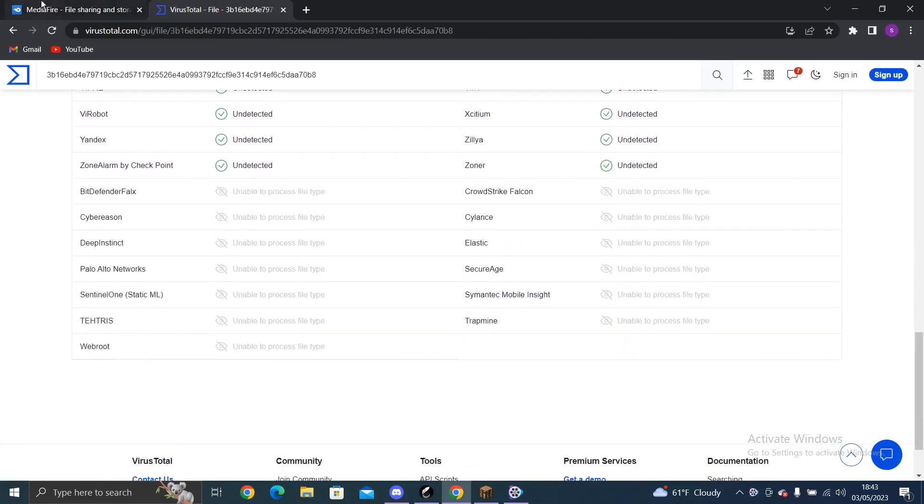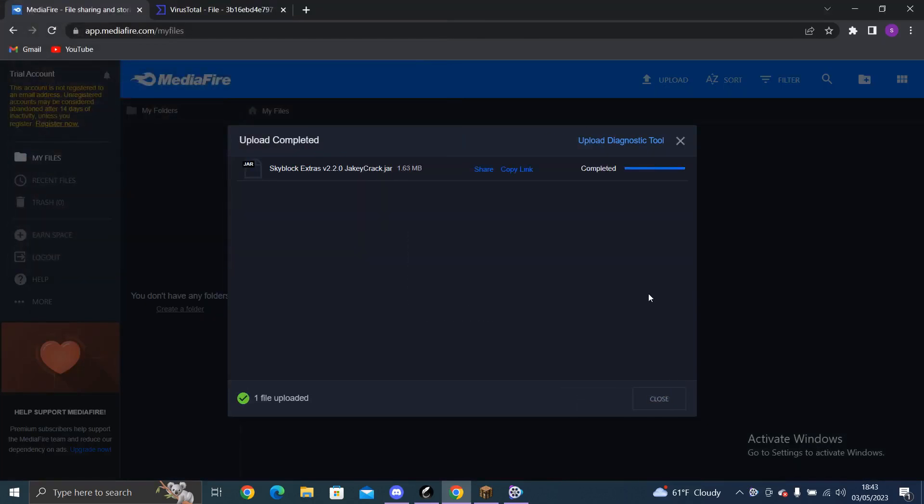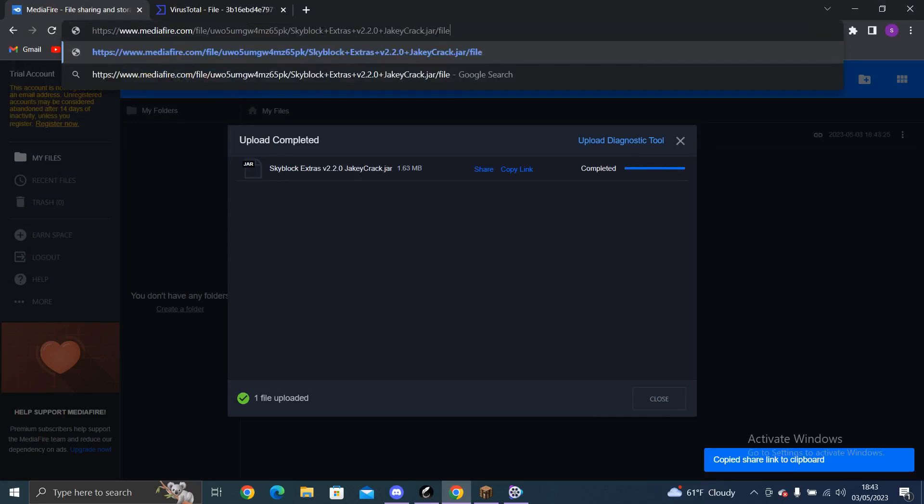Now I will get the same file and drag and drop it into MediaFire, which of course has one more virus scan. Here you can see I didn't cut the link, so you can be sure it's the same link as in the comment section too.